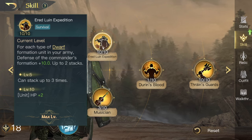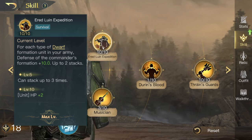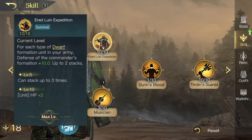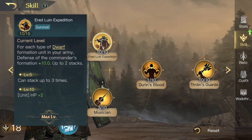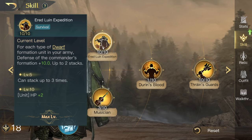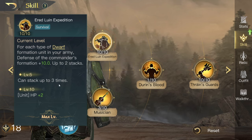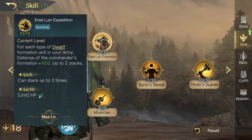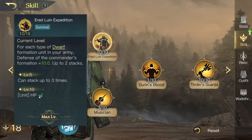His other R0 skill: for each type of dwarf formation unit in your army, defence on the commander's formation gets plus 10, up to 2 stacks. That's pretty cool. At level 5 it can stack 3 times, and at level 10 it's plus 2 HP, which kind of counteracts the Guardian nerf that was 2 HP.